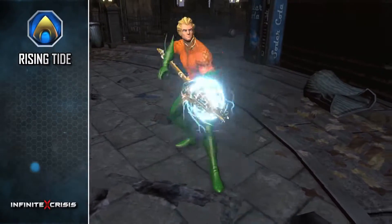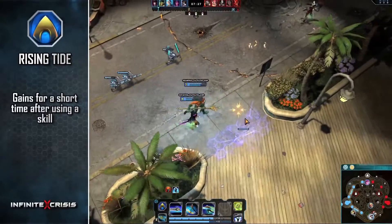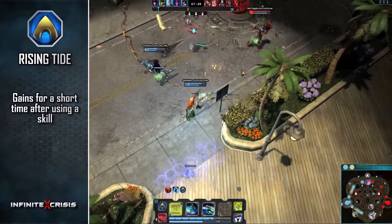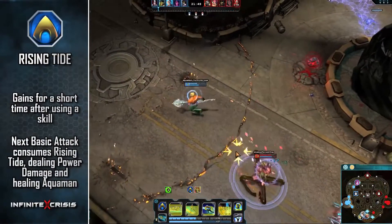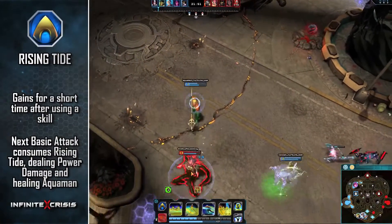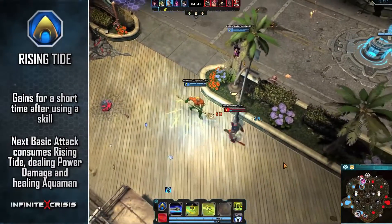His passive is Rising Tide. After using a skill, Aquaman gains Rising Tide for a short time. His next basic attack will consume Rising Tide, dealing power damage and healing Aquaman. Rising Tide scales with power damage, and its heal scales with attack damage.